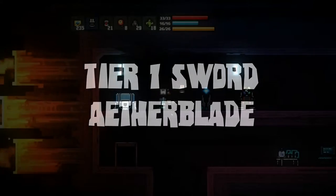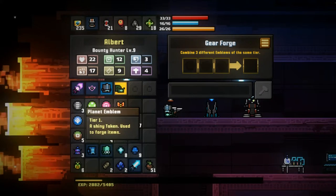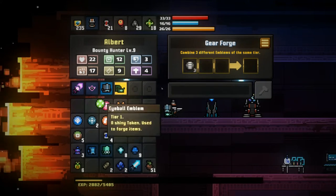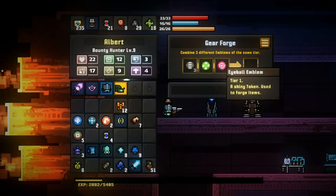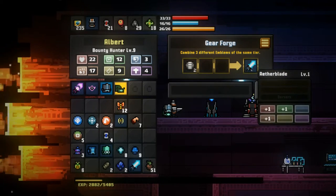How to craft a tier 1 sword called the Etherblade. Go to the Gear Forge, put in the Planet Emblem, the Herb Emblem, the Eyeball Emblem, in that order, click on the orange button, and you have created an Etherblade.